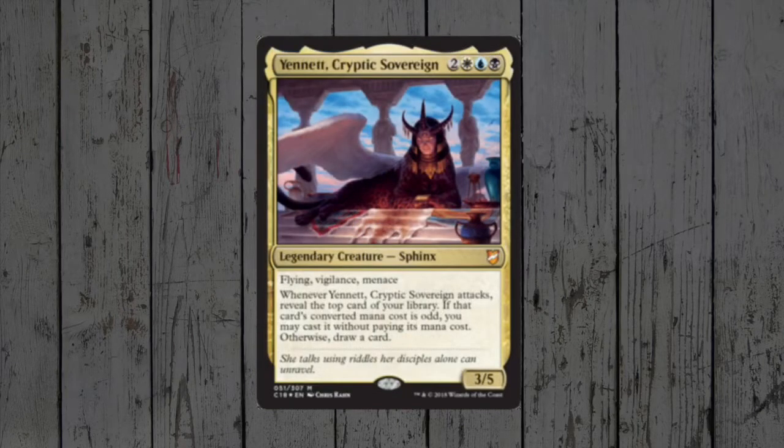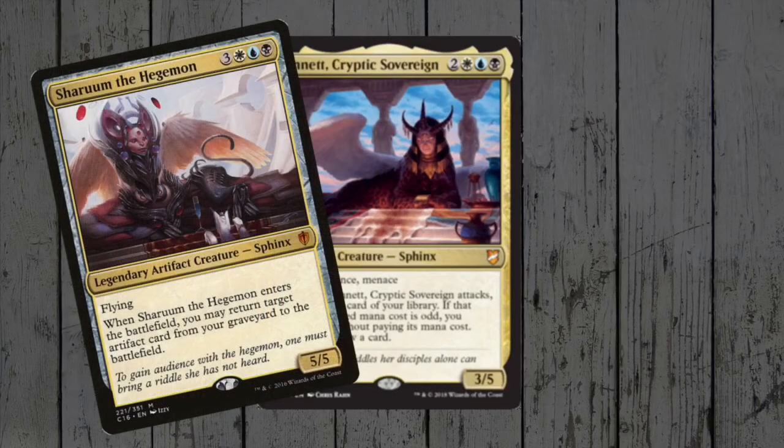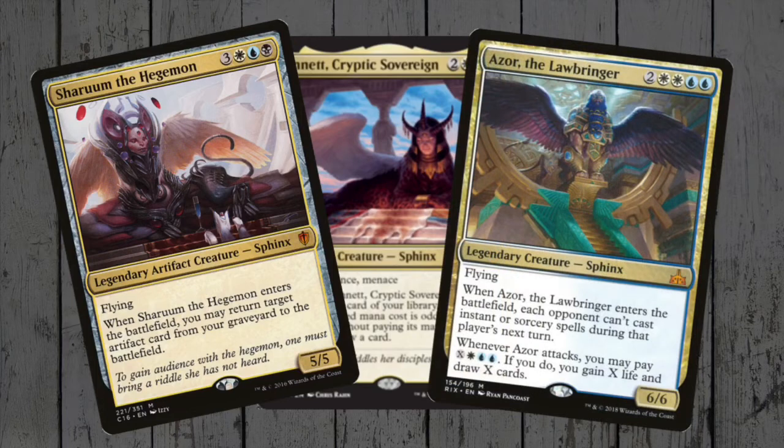Yennett, Cryptic Sovereign is a legendary Sphinx, and whilst it doesn't provide any Sphinx tribal support, it is a nice option as an alternative to the existing legendary Sphinxes. The only other three-colour legendary Sphinx is Sharuum, and she's more about the artifacts than the cards. Pretty much all Sphinxes are blue or Azorius colours, so adding black doesn't give us much in terms of tribal support, but it does widen our choice with supporting cards to pad the deck with.